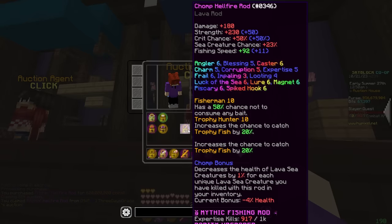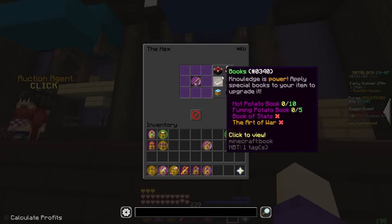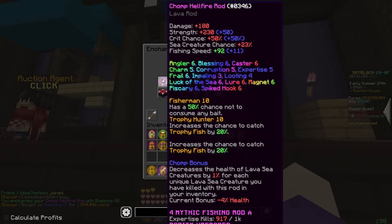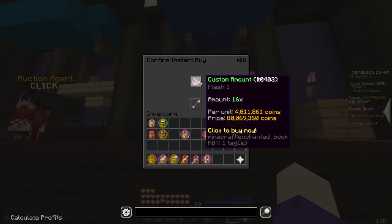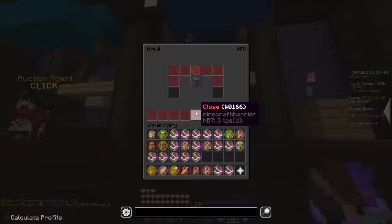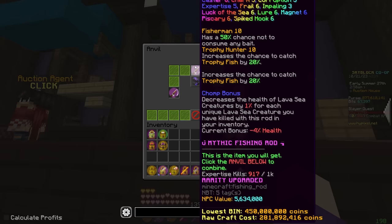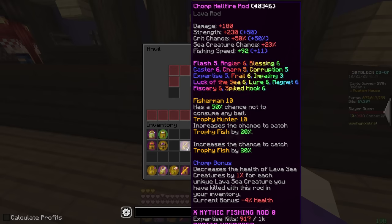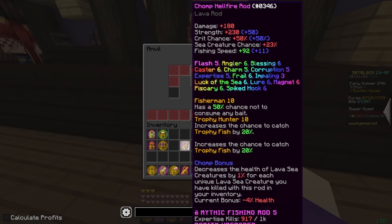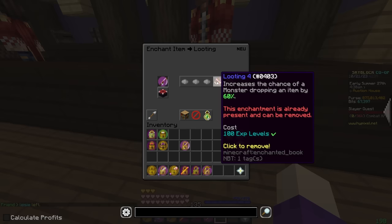I'm not actually sure what the difference between Chomp and Kitchen is — I believe Chomp's a little bit better, but I'll ask somebody later. This one does need a little bit of fixing up: Blessing 6, and we will be removing Looting 4 because it looks ugly. I also need to get the expertise up, but that'll take no time at all. Flash 1 — 16 of those for 80 million coins — and Flash 5. Chomp actually gives more fishing speed, so I'm going to go ahead and put Chomp on this other one. That's 1 million coins. And then again, remove Looting 4.